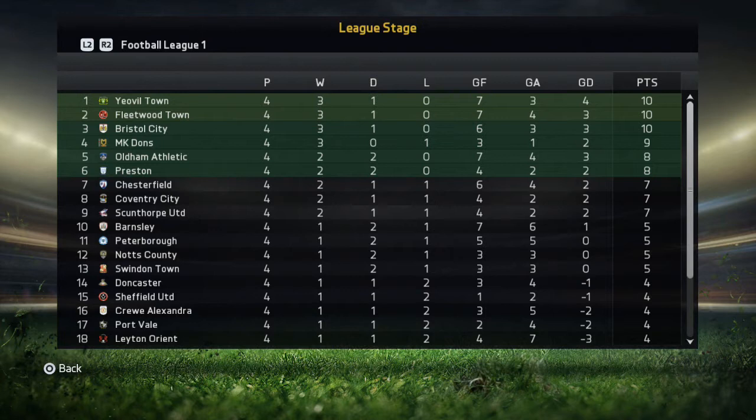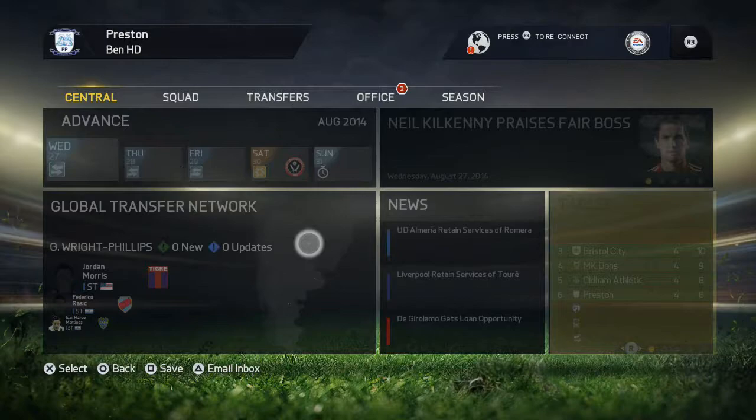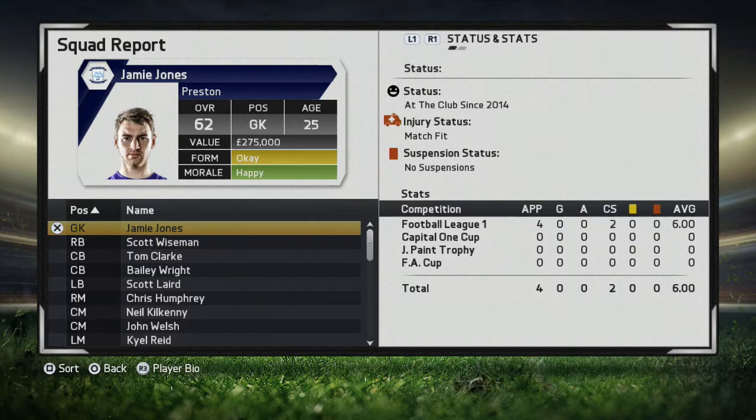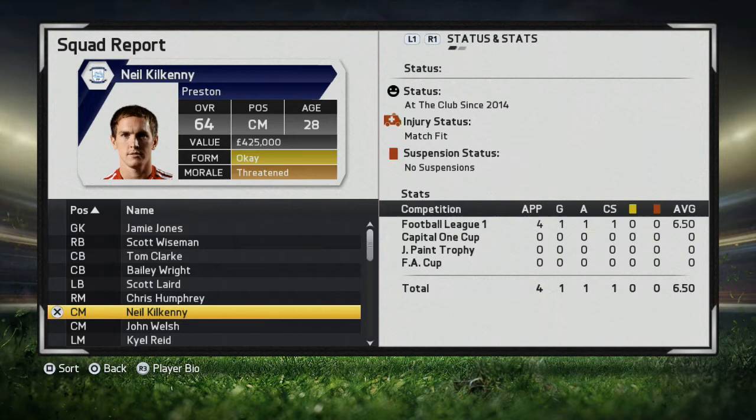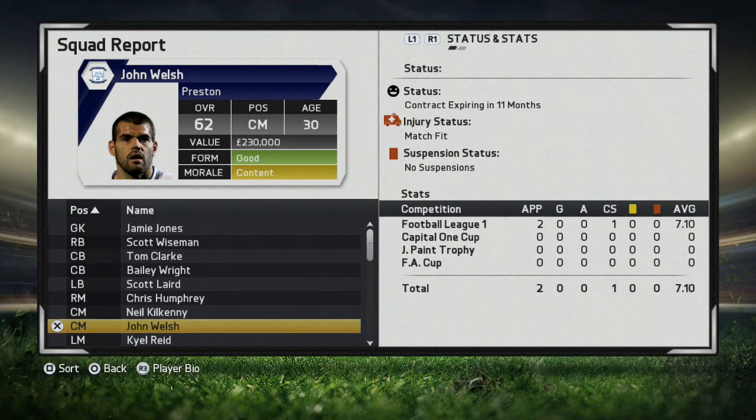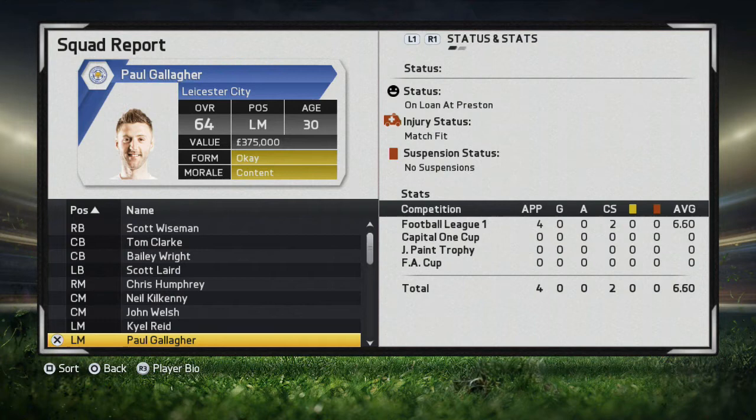Games like this are potentially banana skins where you can get a bit of an embarrassment, but we did win it. There is the table: we are now in sixth place, with Yeovil and Fleetwood still top, but we're on eight points — a good start to the season with two wins and two draws. I'll show you the squad report every now and again so you can get a gist of how the players are feeling. Make sure you leave a like, check out the links in the description, and watch the next episode — we have a very important league match against Sheffield United.